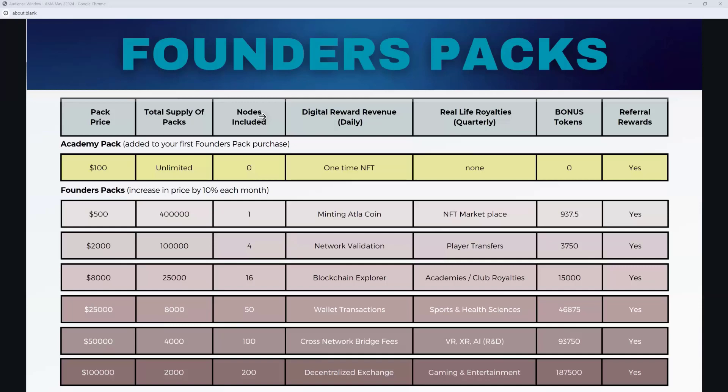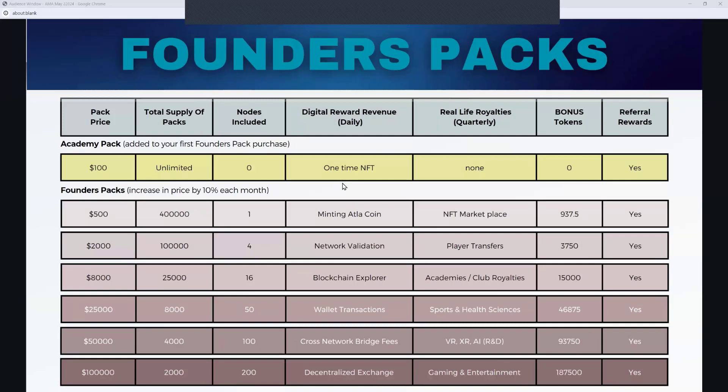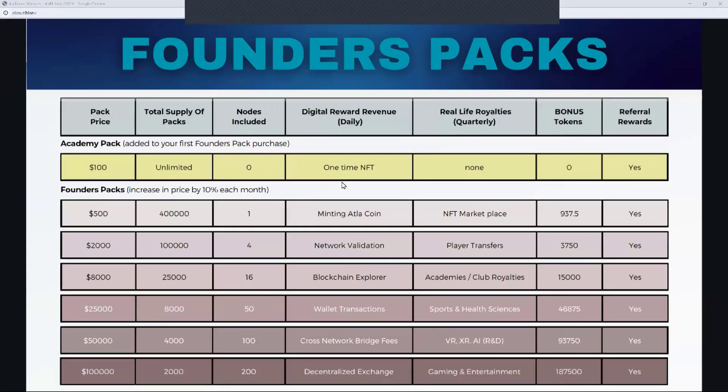Our economy centers around blockchain sports. The blockchain enables the economy to happen — it enables people to interact with our economy and access all the different parts of our ecosystem. Our ATLA token is the currency of that ecosystem. The nodes are minting — just like you mint gold into a gold coin and put it out in the marketplace — minting ATLA into circulation. On the $500 pack, you've got 937 and a half tokens, and they're minted into circulation over a period of 18 months.